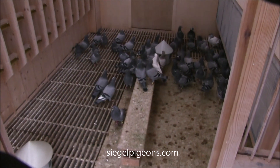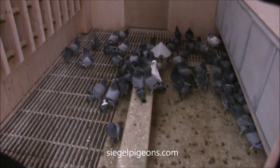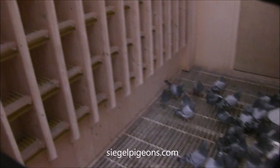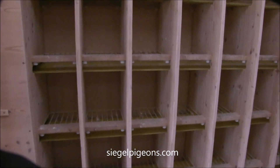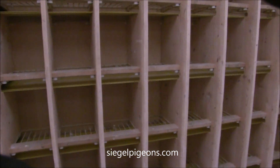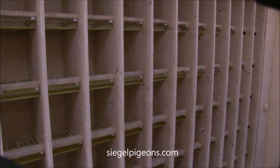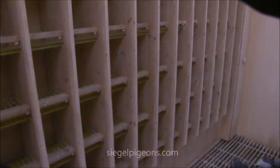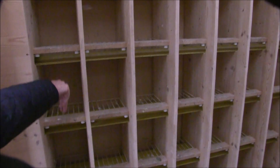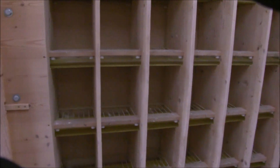This is the aviary with the boxes. The boxes are 90 cm by 19 cm. The hens sit on here. And this is the belt for the droppings.